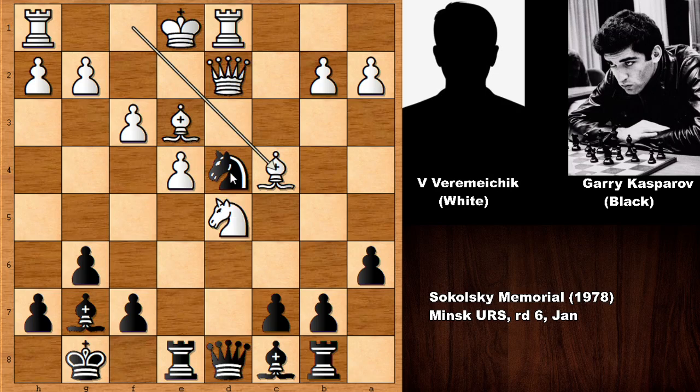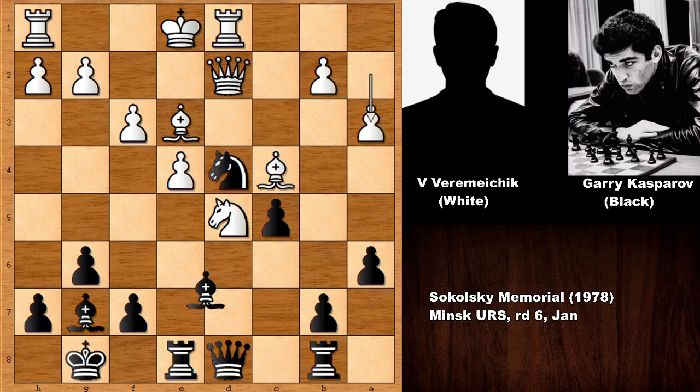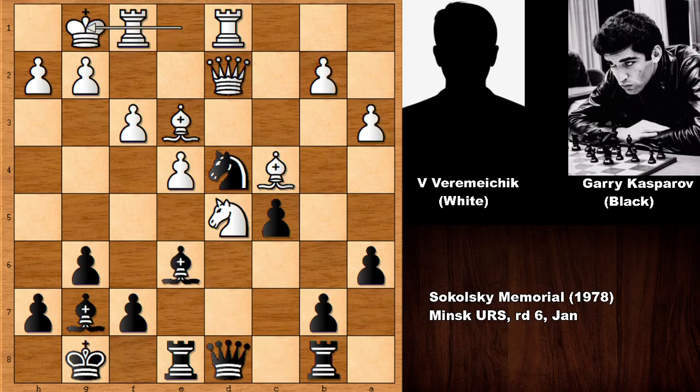White is probably threatening to capture the knight. Kasparov pushed the pawn c5, defending. Bishop out and white castled, pawn up, bishop back, pawn up, bishop goes to c4 again, exchanging the pawns.